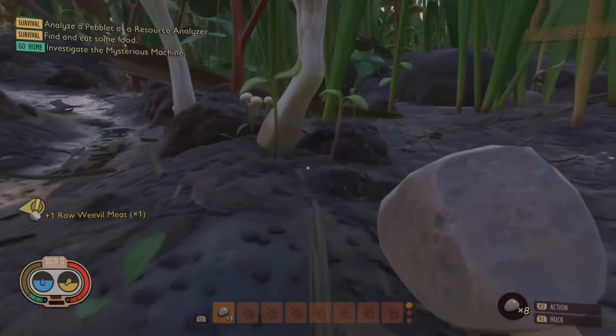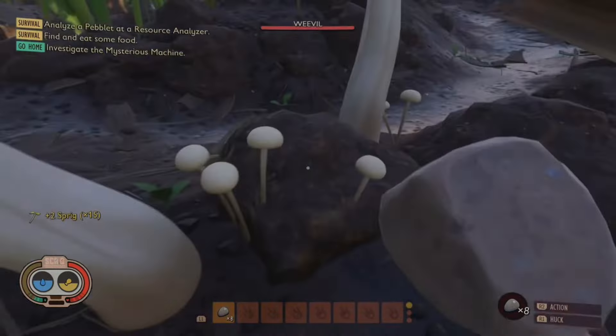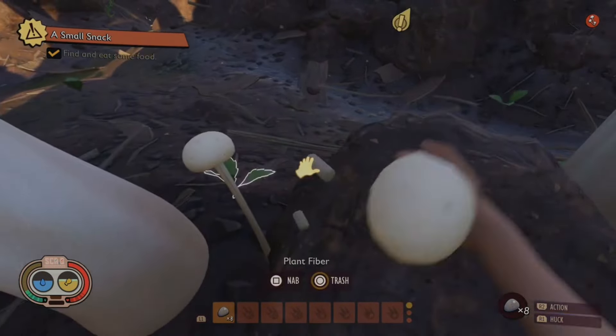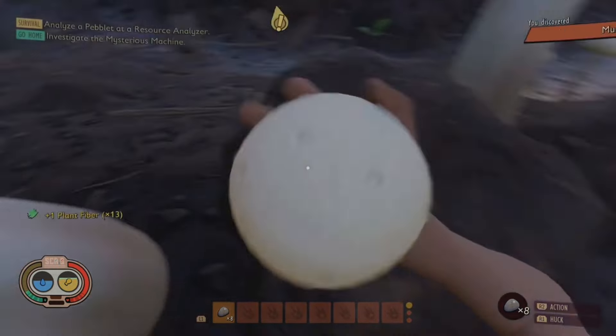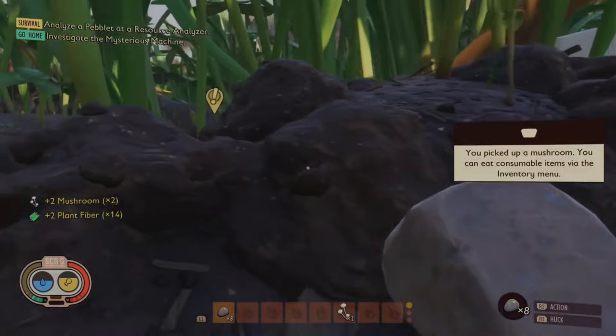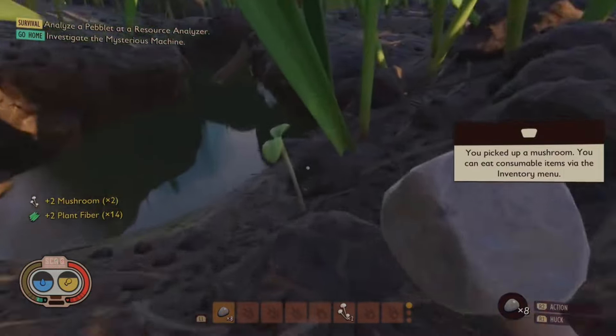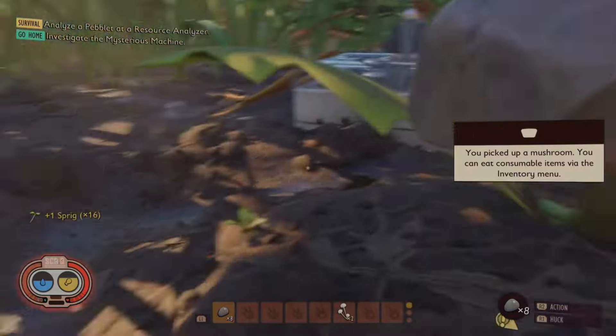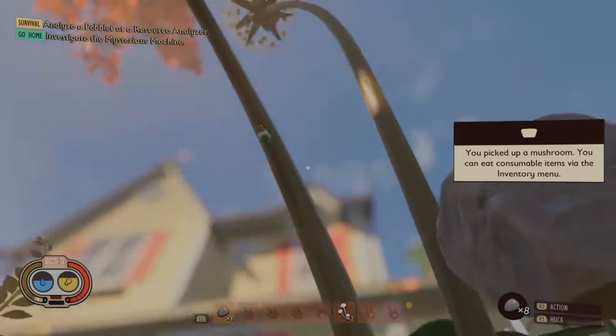Take advantage of it and stock up on resources. What I mean is: even after you've acquired the materials you need to craft the requested item, if you don't craft the item yet, you will still continue to receive the markers. So if you don't know how to find sap, you can easily farm up 10 or 20 drops of sap before completing that crafting request — giving you a nice stockpile to start with.